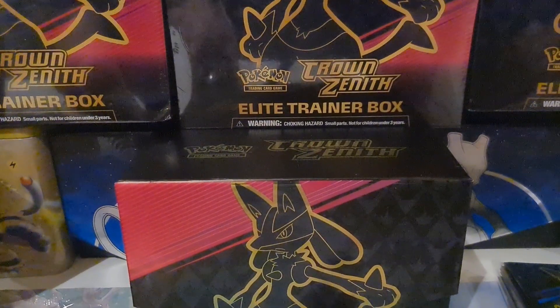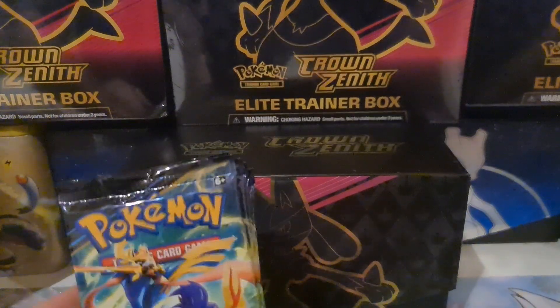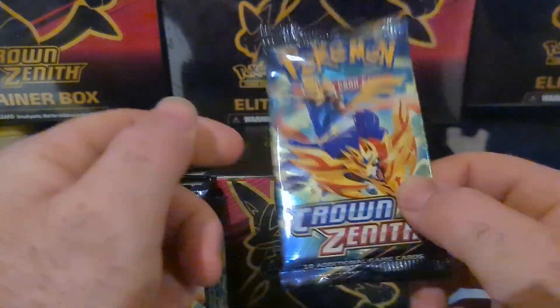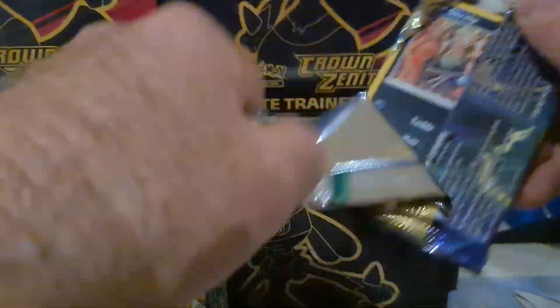This is more than adequate as a send-off for Sword and Shield — we've had some massive sets in the Sword and Shield era. All good things must come to an end, and as you can see we have Zacian and Zamazenta on the front. Let's see if they've got any juicy pulls for us today.